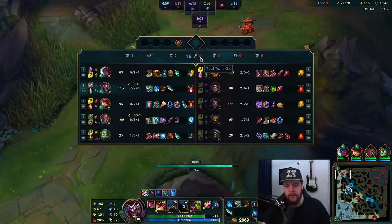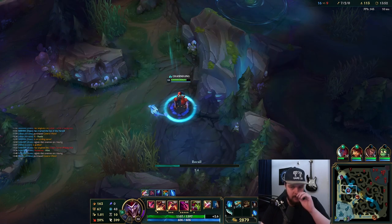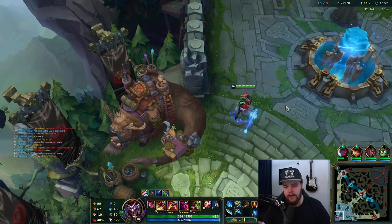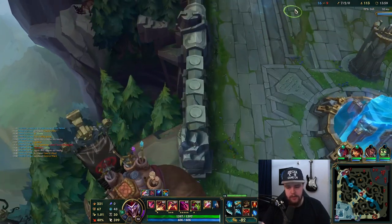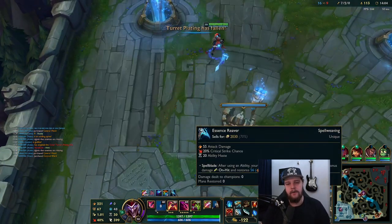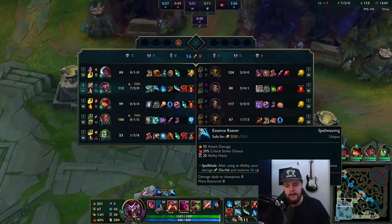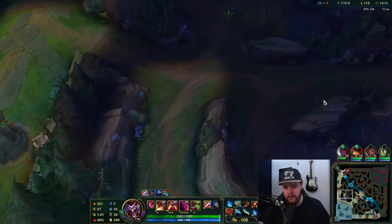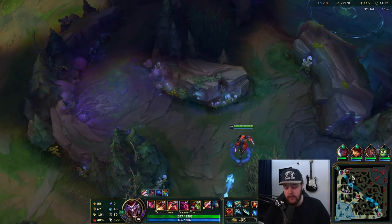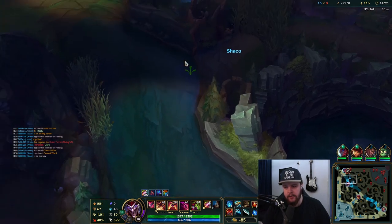Renekton seems to have teleported bot lane, so I should reset here for this Rift Herald play. Essence Reaver at 2900 gold is a lot but it's a very strong item. The reason I'm not going Infinity Edge second is that Infinity Edge really only shines after like 40% crit — if you hit 60% crit most of your things are going to crit. Essence Reaver is super high value for how cheap it is. I'm rushing Collector because it executes people and gives me additional gold tempo.